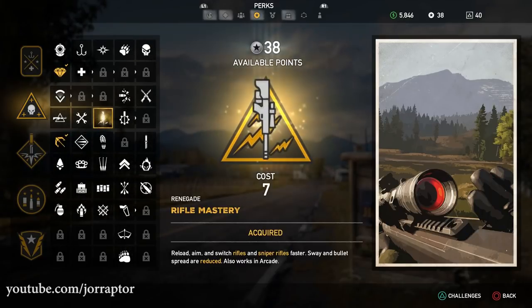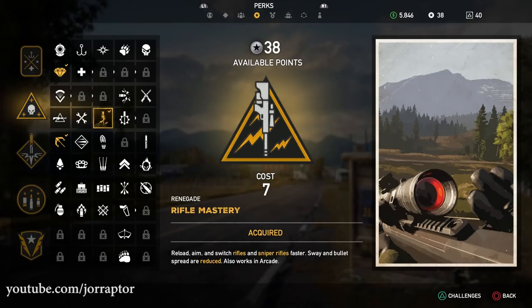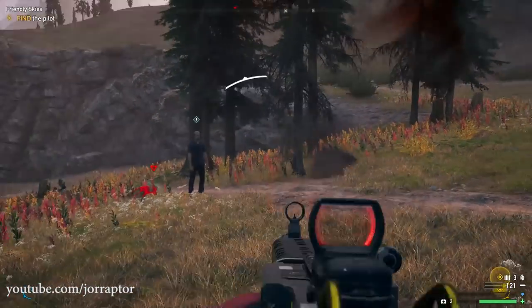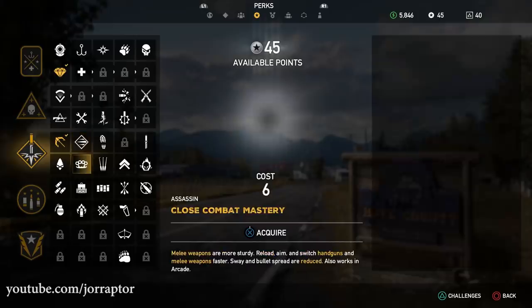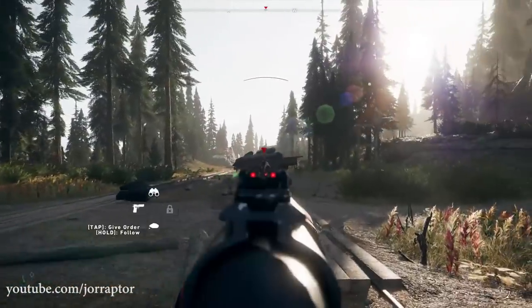Far Cry 5 has a ton of perks, but what are the best ones you need to get as soon as possible? I will tell you in this video, so if you enjoy that, a like would be super appreciated. You can unlock 50 perks in Far Cry 5, and that sure is a lot, but there are a few standouts that will help you a ton if you unlock them as fast as possible.